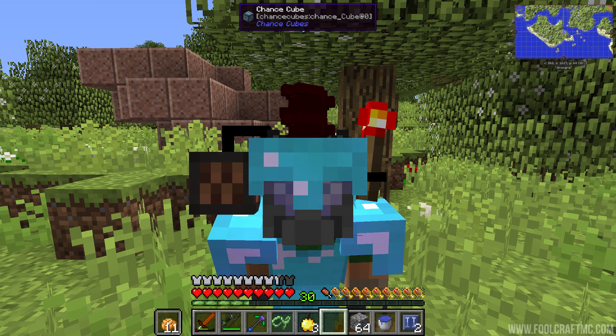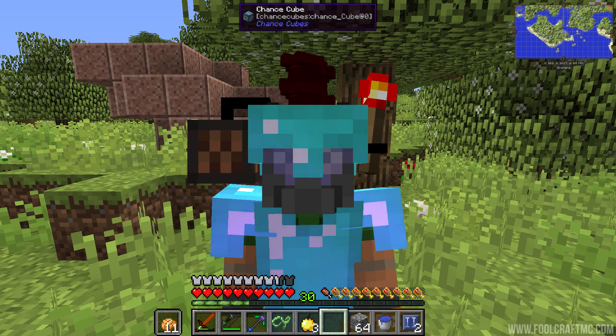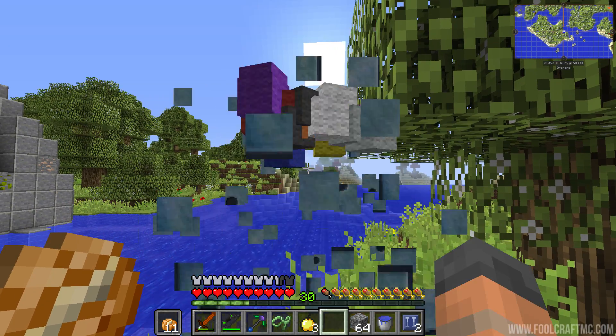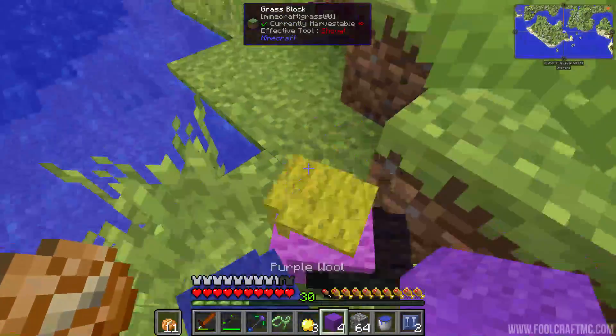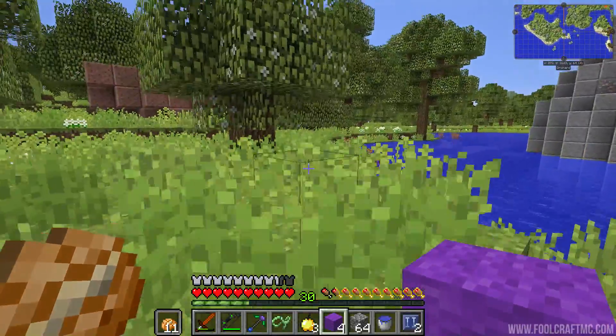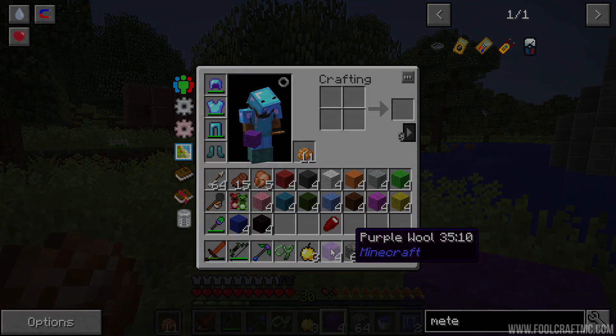I've got a redstone circuit running through my brain, but it don't make me any smarter because we're starting this one off by opening a chance cube. We get a bunch of colorful walls — where's the death and destruction? Actually, that was kind of awesome.